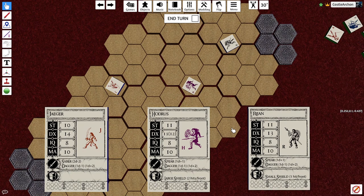So what's the big deal about them? Pole weapons actually do less damage than weapons of the same strength in other categories. For example, Hadrus has got a strength of 11 — a Spear does 1d plus 1 damage — while Yager's got a Sabre from the Sword category, which does 2d minus 2. So there's got to be an advantage, right?